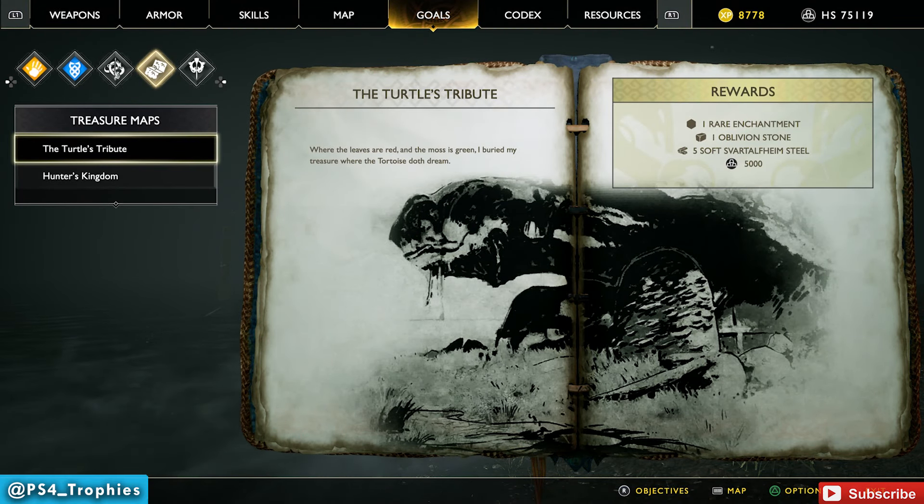I actually found this one accidentally — this is my first treasure map that I found in a dig site, kind of by accident. But you don't have to find it by accident; now you know exactly where it is.